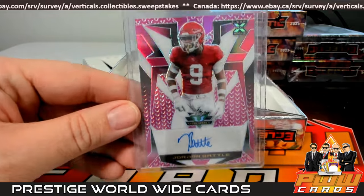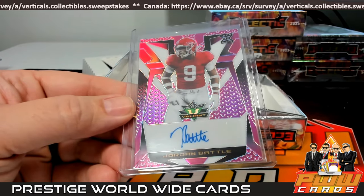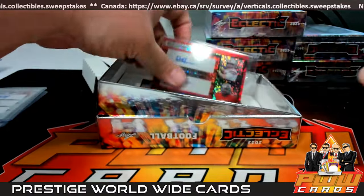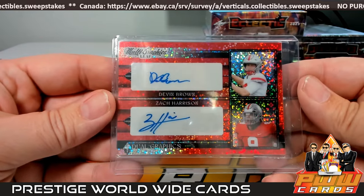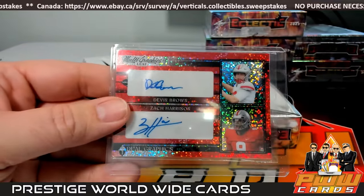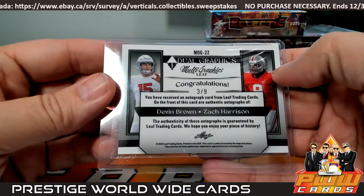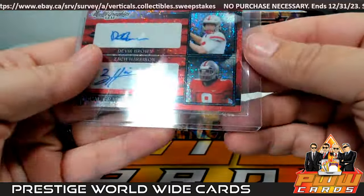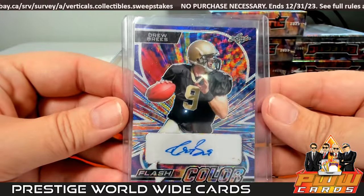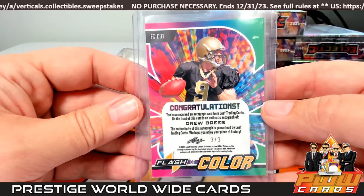Next up we got Jordan Battle — Cincinnati is Anthony Z, that's number five of seven. Next up, look at this — a Devin Brown and Zach Harrison, three of nine, I'll have to random that one off. And last but not least, wow — Drew Brees Flash of Colors, going out to the Saints. New Orleans — Jennifer D, that's coming to you, three of three. Nice hit there.